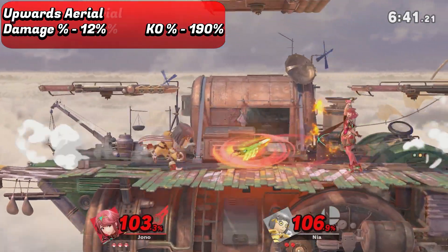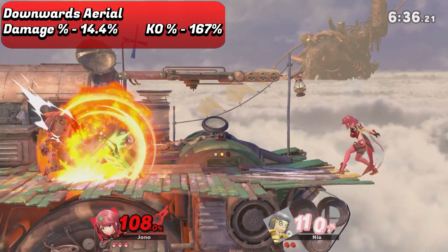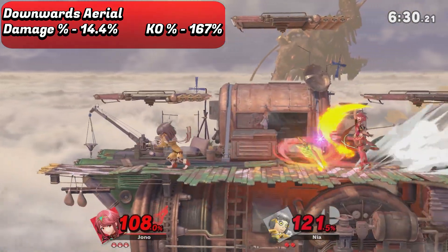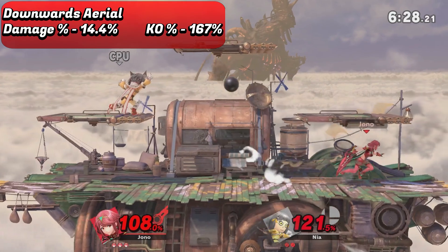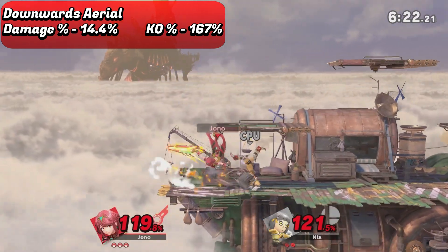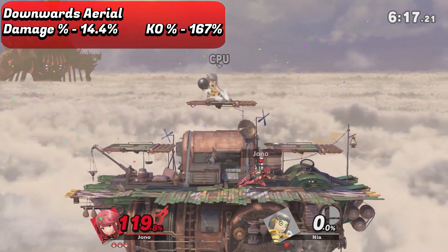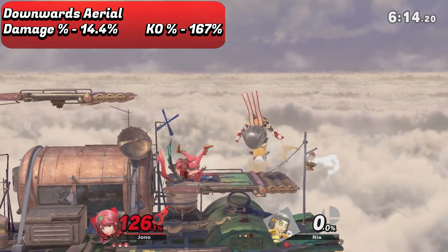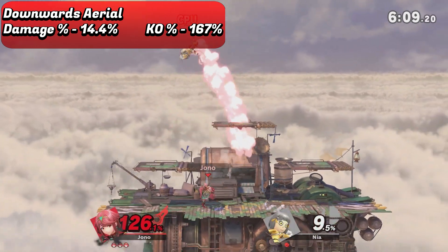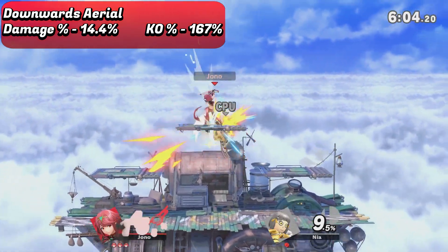The final aerial is down air. It's pretty good — a large arc of the sword downwards and with the sword's range it's pretty effective for hitting opponents. The spike is also extremely easy to land from my experience; even very close to the startup and the middle of the sword swing you can tend to hit the meteor pretty reliably. And even if you miss the meteor it's still got a good amount of launch power, especially if you're off stage or near the edge. It does have quite a lot of landing lag though, so I wouldn't spam it as you might with some of the other aerials.